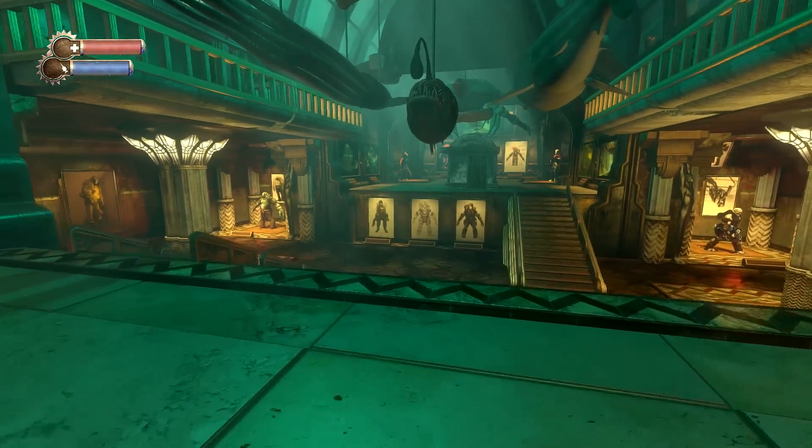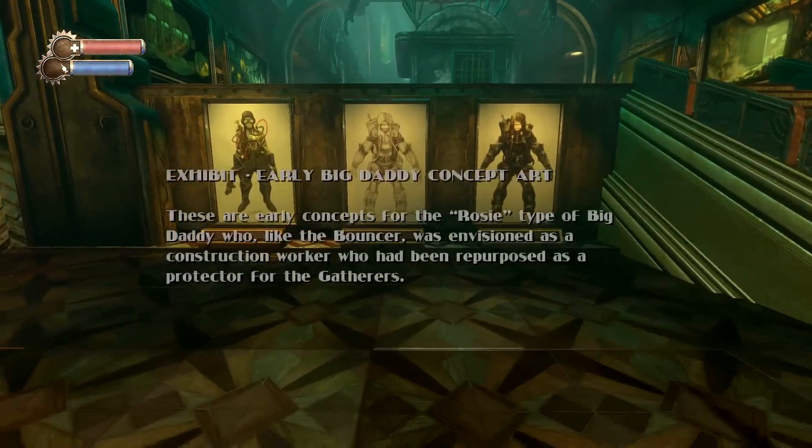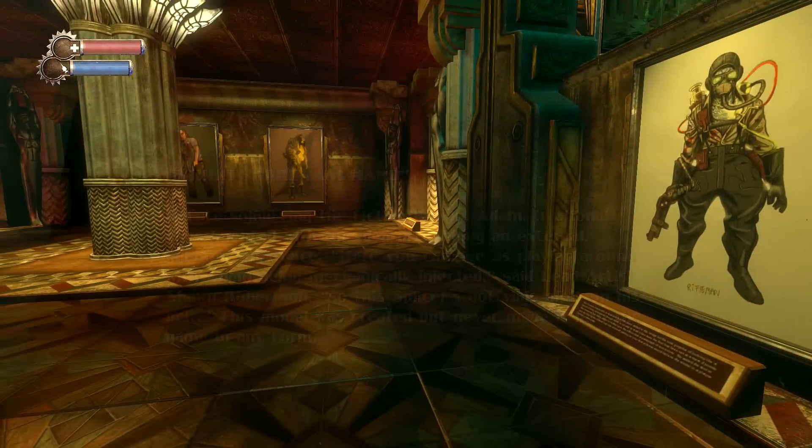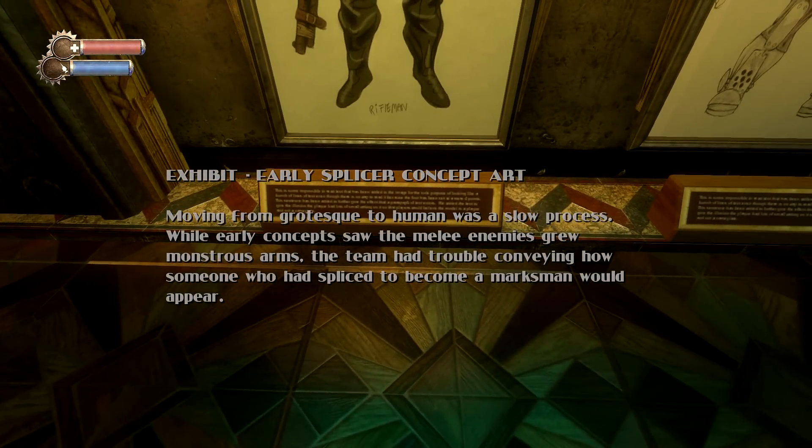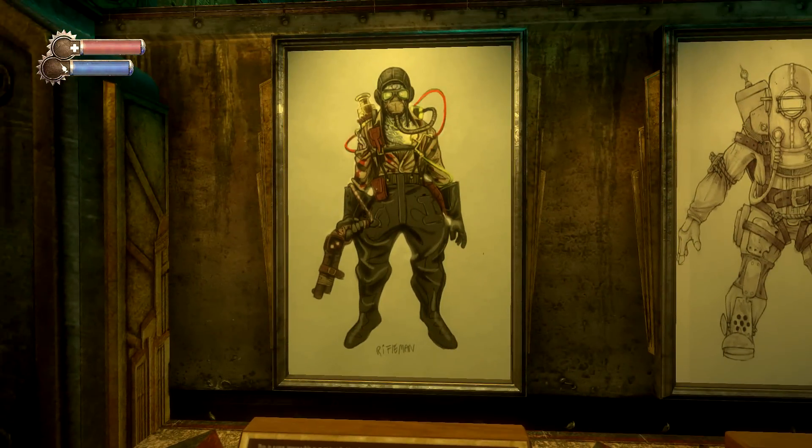Next, we have a couple more Big Daddy and splicer models to our left and right. Here's the early splicer concept art — moving from grotesque to human was a slow process. While early concepts saw the melee enemies grow monstrous arms, the team had trouble conveying how someone who had spliced to become a marksman would appear. This is an early model of a splicer called the Rifleman — cut content that kind of looks like Bane from the actual comics.